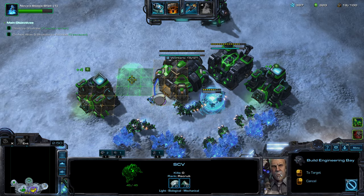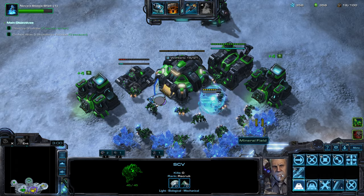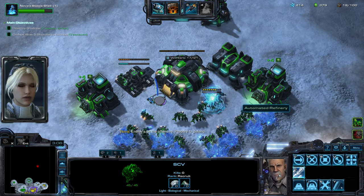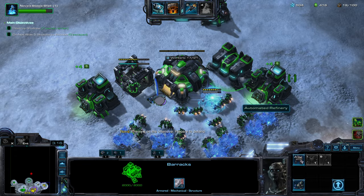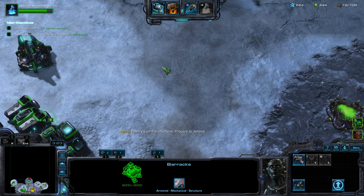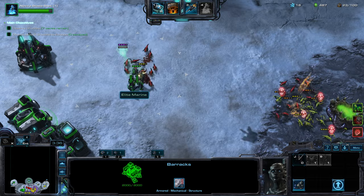I should start an Engineering Bay. It's moving fast — it's Zerg Wings. The question is, will I have enough minerals to have both the Marines and the defensive drone? Looks like I will.